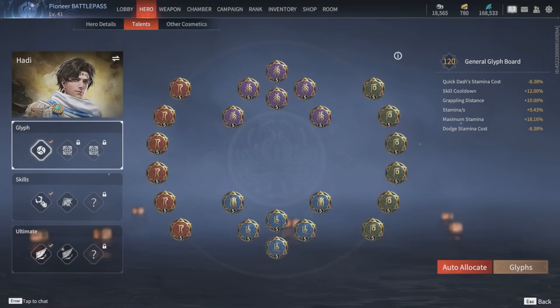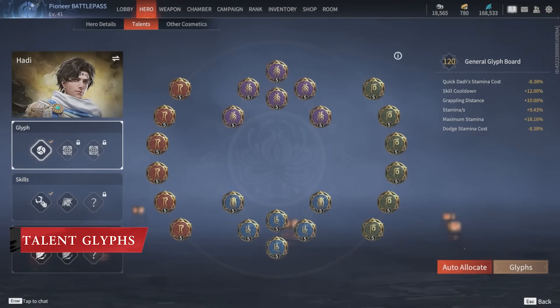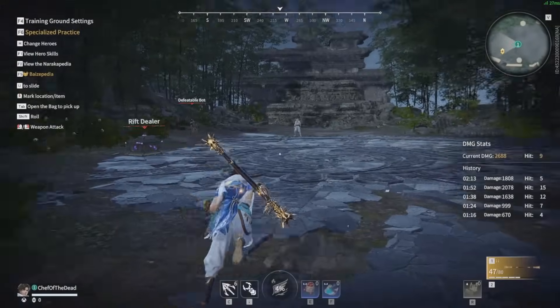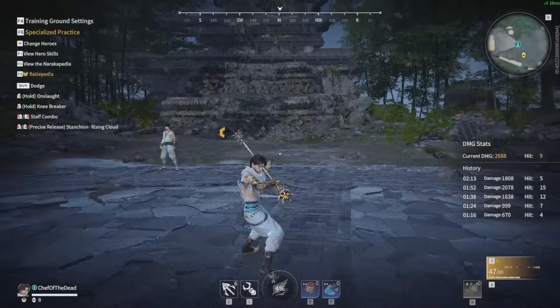As for the talents that I recommend, for solos I'd definitely say go for a full stamina build that looks something like this. I tend to run 4 skill cooldown and 2 grapple distance, but using any combination of those for the bottom glyphs is fine. If you're playing team modes though, it can be really useful to incorporate some rage gain into your build, but as a general rule of thumb, just make sure you can still dodge 3 times in succession.